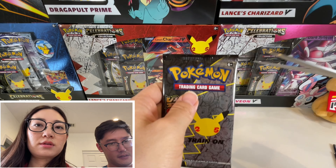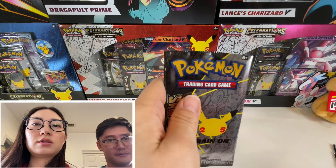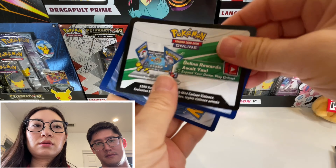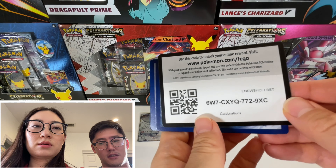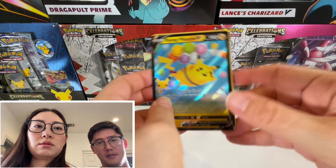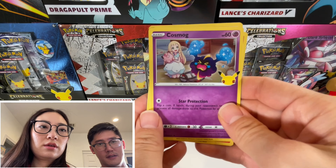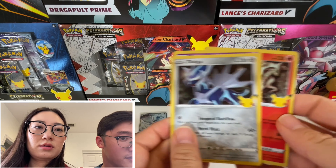There's the code card. And ta-da! Got a Flying Pikachu V. Wow, it's so cute. I'll go ahead and set that aside for you. Dialga. Cosmog. And a Reshiram. So no vintage card for that one.